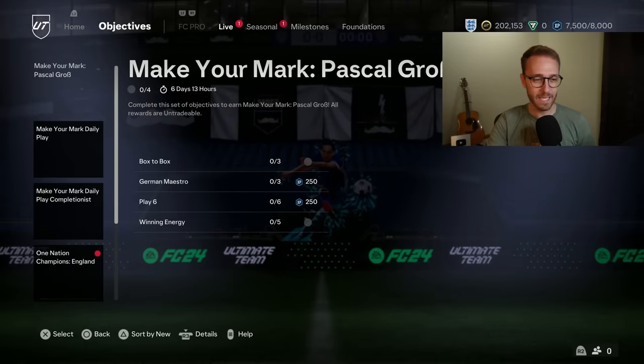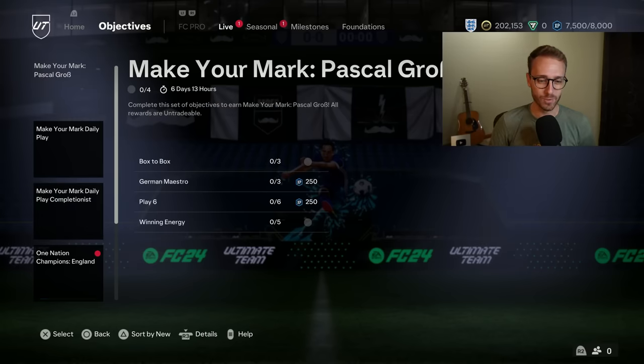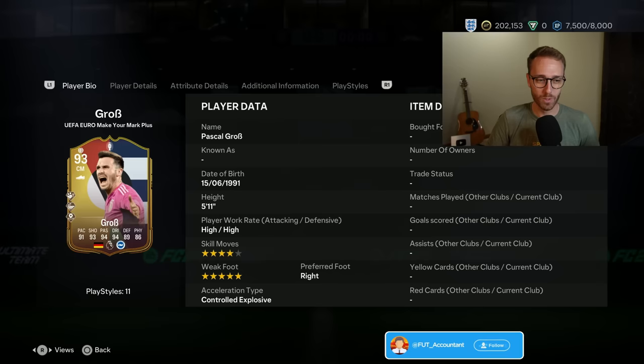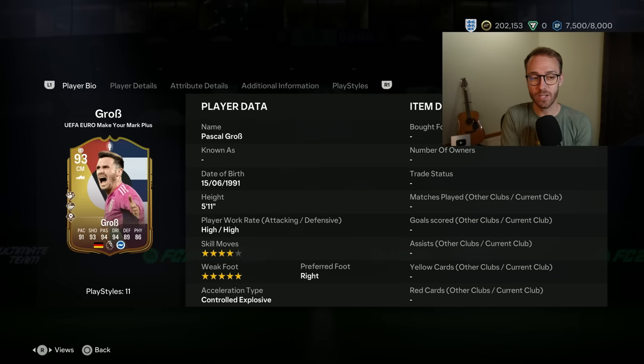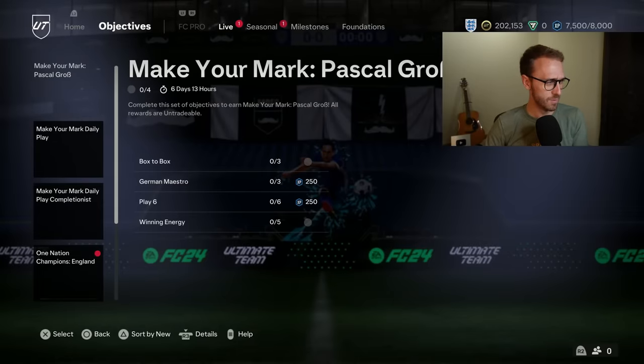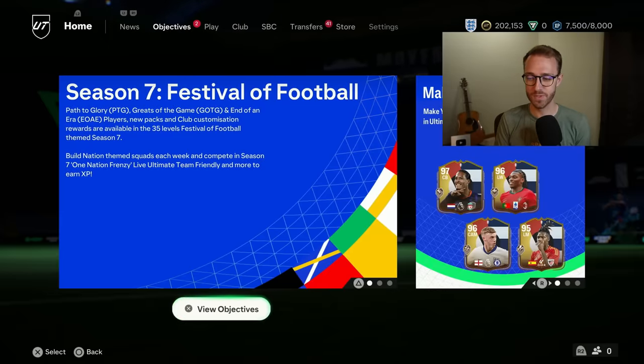We do have another daily play — some decent packs, nothing super crazy. And we have the Pascal Gross card, which is wild to say he's already been technically upgraded. He got the chemistry boost. The Make Your Mark Plus card design has a little circle above the overall rating — that's the insignia that makes the plus card versus the regular Make Your Mark. He already got his four-star, five-star chemistry boost. Decent stats, not a terrible card, and it's a free Evo one.